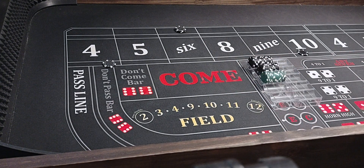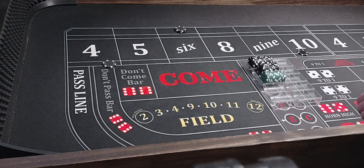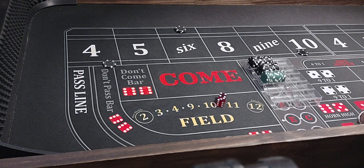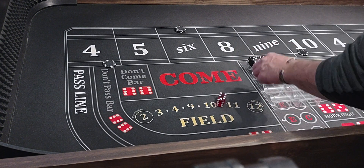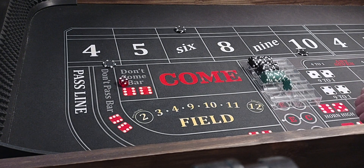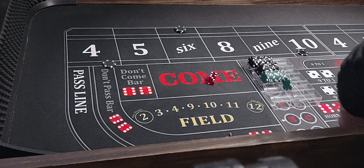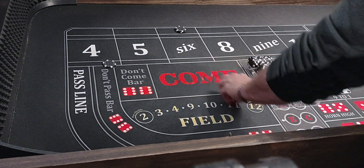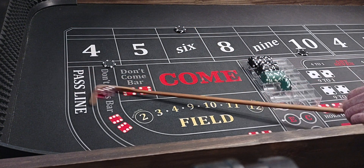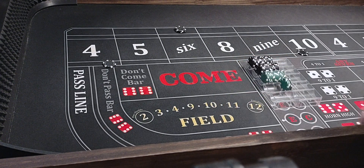We'll stay up. A 9, no help. Then a 7 — rack $50, stay up. Another 7 — rack $50, stay up. We're all set. A 4 comes — we're winning $200, we'll just rack it.